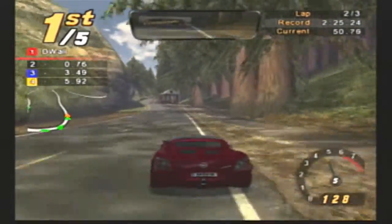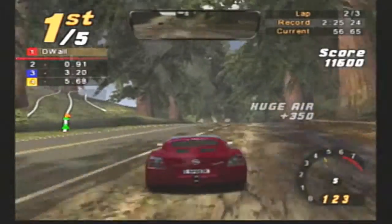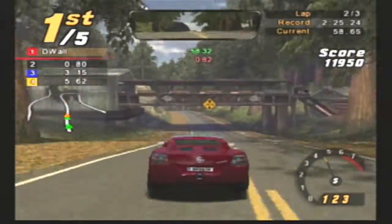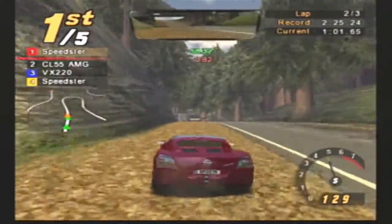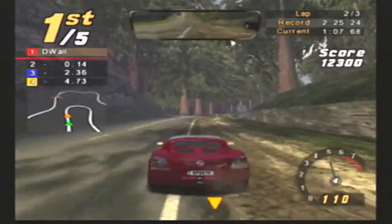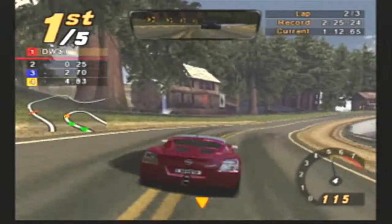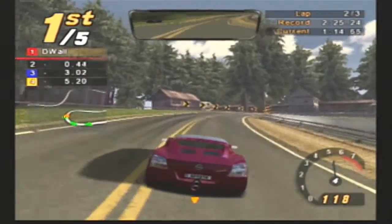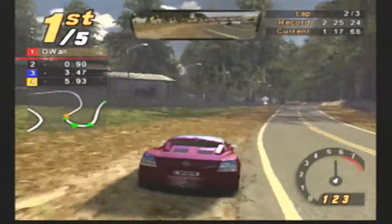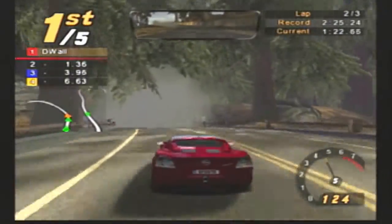I can ramp up this thing again and not crash. That's how it's done. This is a three-lap race and if you've noticed, there aren't any cops. In championship mode there are no cops — it's just you and racers on the road. I see you behind me, you're not passing me. We got one more lap after this, then we'll go on to the next race.